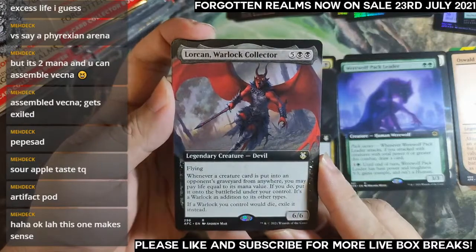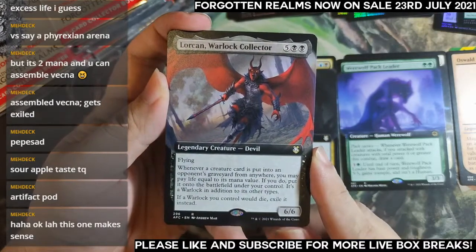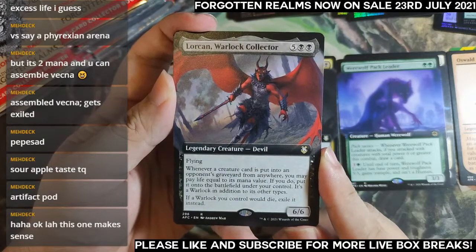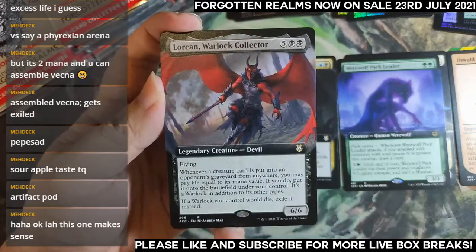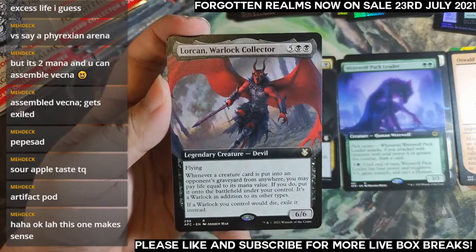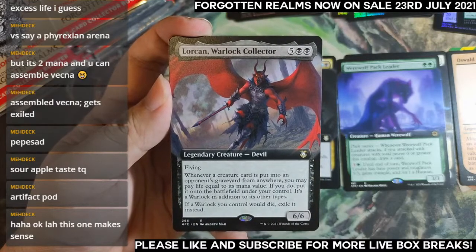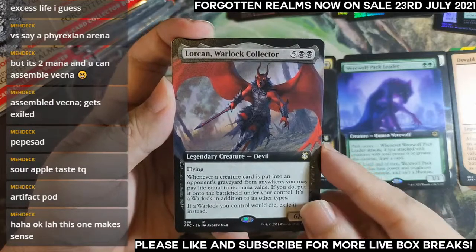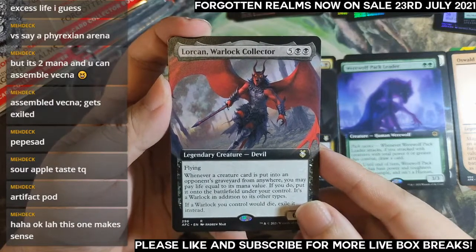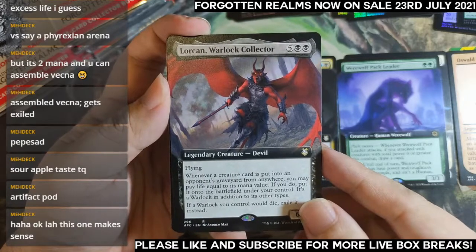Lolth the Spider Queen — seven mana 6/6. Whenever a creature card is put into a graveyard from anywhere, you may pay life equal to its mana value. If you do, you gain control of it and it becomes a Warlock. If a Warlock you control would die, exile it instead. Very much a commander card — pay life to gain control seems strong.